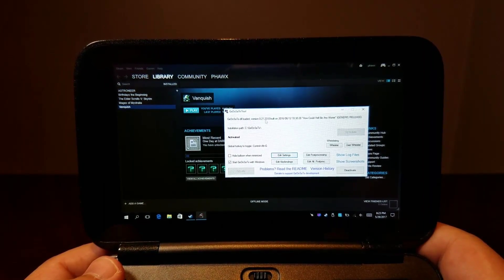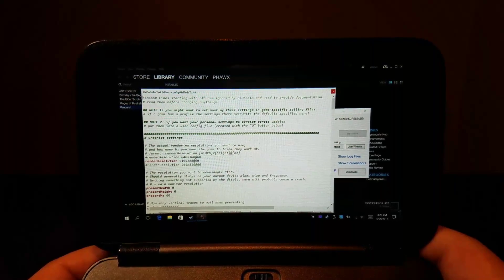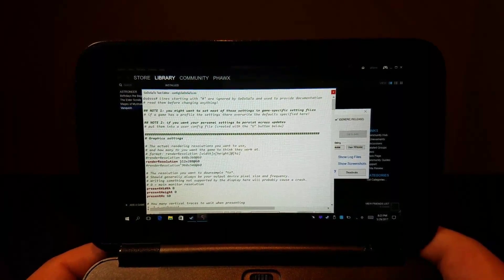One of the tools I'm using is called GD Saito Tool, which is kind of like Heligo Boost. One of the limitations it has, along with Heligo Boost, is it will only work on D3D9 games — DirectX 9 games.